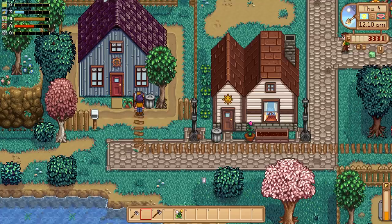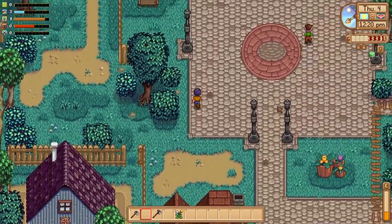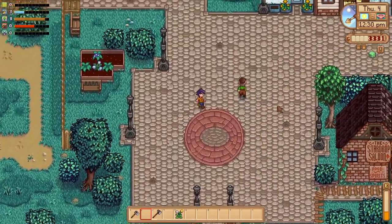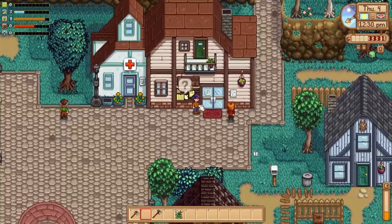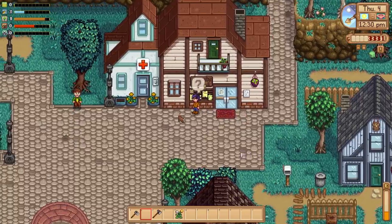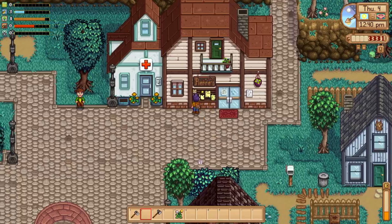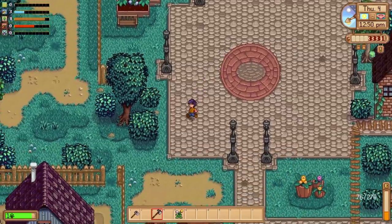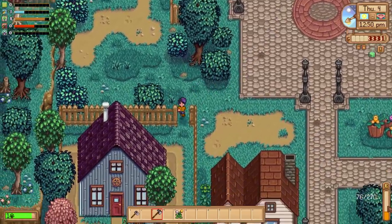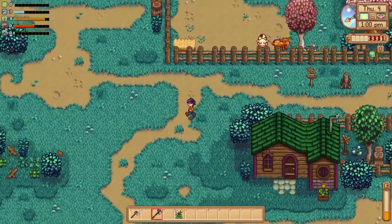It's already doing it — we got some broken glasses in there. I'm not sure if recycling machines function outside of the farm, but if they do, we can hook up a recycling machine and put the output in a separate chest. That's going to be our little project for today: hooking up every single trash can in town to this chest right here. There are so many possibilities with this automate mod.